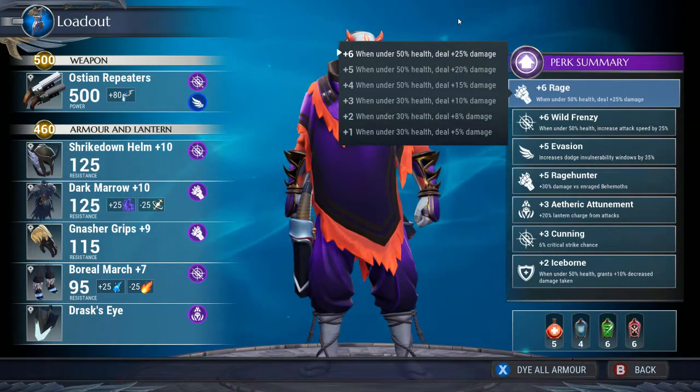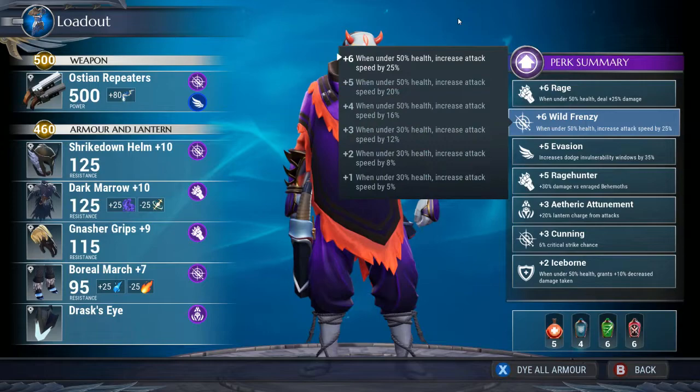You need to be under 50 health. Being under 50 health with Rage +6 gives you a +25 damage bonus, which is why this is important. With Wild Frenzy you get a +25 speed boost to your attack. Both of these are really important for the Ostian Repeaters because you want to constantly be shooting off as fast as you can.